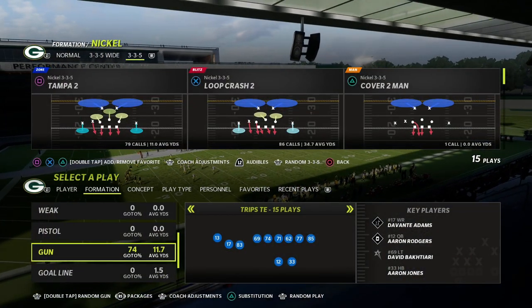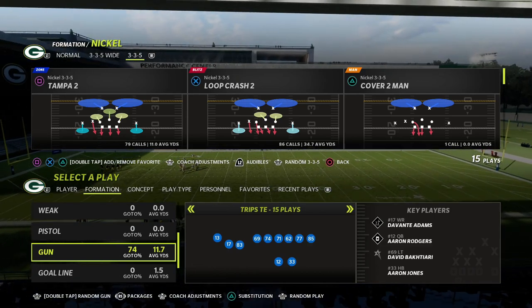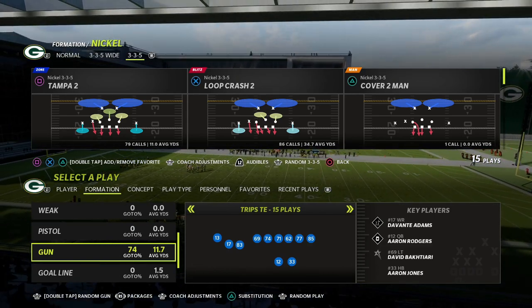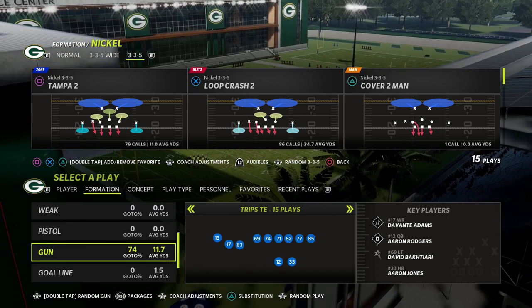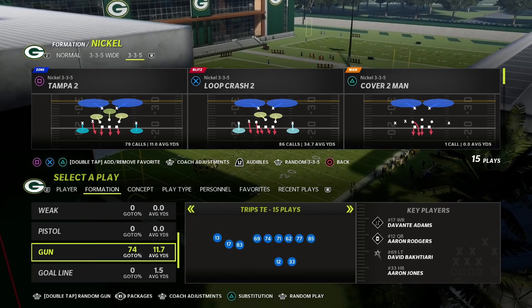In this video, I'm going to be showing you one of my favorite concepts to consistently beat 30-yard cloud flats. It's also one of my favorite concepts against man coverage — when my opponent is running a lot of man-to-man, this is one of my go-to plays. You can find this both in the New England playbook and the Detroit playbook.